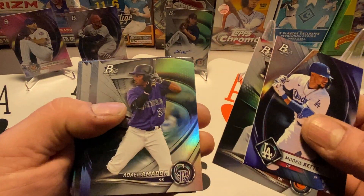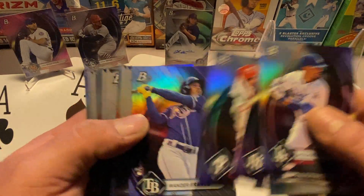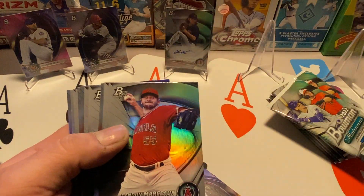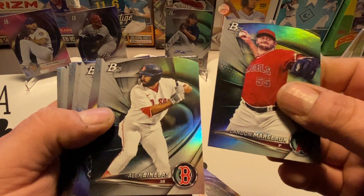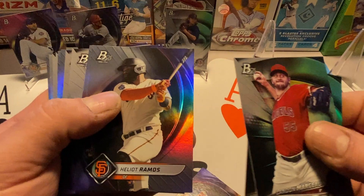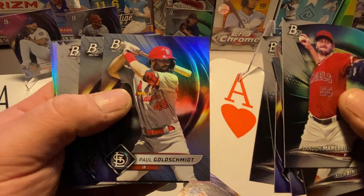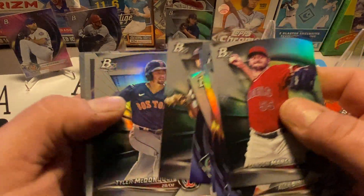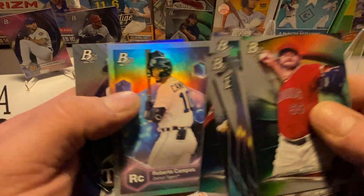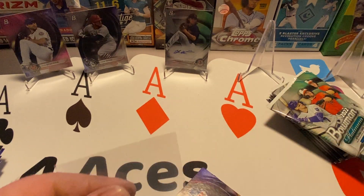Landon, Ellis, Bobby Witt Jr. — that's a cool one too, a Renowned Rookies insert. Helio Ramos, Jared Kelnick, Joey Gallo, Cooper Kinney, Russell Smith, Paul Goldschmidt — I like that one from the Cardinals — Starling Marty. Steven Hajar, Tyler McDonough, Roberto Campos, and Marcus Simeon. Let me stop here and sleeve up the Bobby Witt Jr. and the Wander Franco.